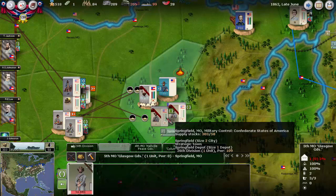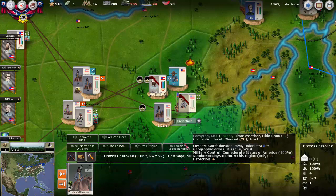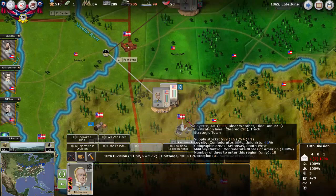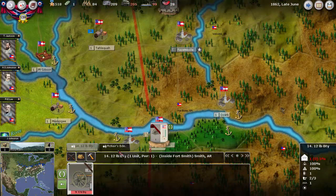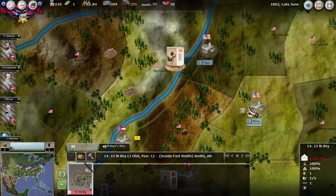I'm ordering three more militia units. In addition, you can see there's a lot of movement here, but basically we're going to send a couple of cavalry forces over to try to push out this partisan unit. This small brigade and artillery piece will go over as well. Meanwhile, Price will go back to Fayetteville, and I'm beginning to get some additional forces up to Fayetteville — a brigade on the way and then a 12-pound battery.